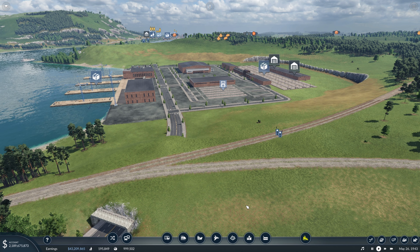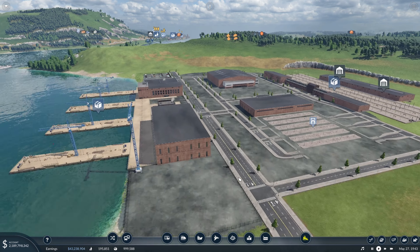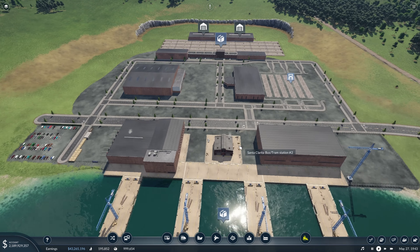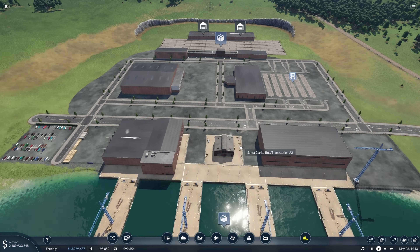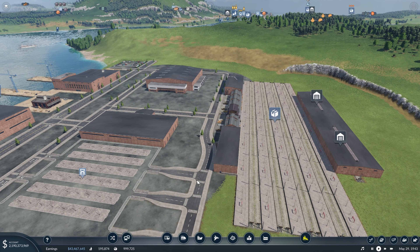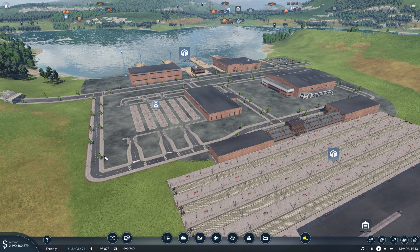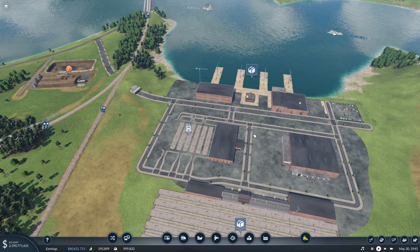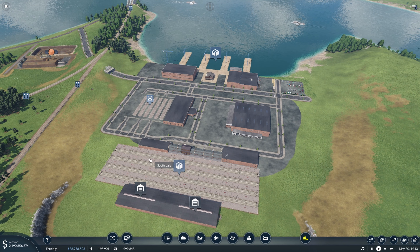Hello and welcome back to another episode of Transport Fever 2. Last episode we set up a lot of the big things in our cargo hub area, such as the buildings and the basic road layout, and some of the storage and depot buildings. So in this episode, we're going to add a bunch of the smaller details to really bring this place to life, and we might even end up connecting a line or two, depending on how far we get.